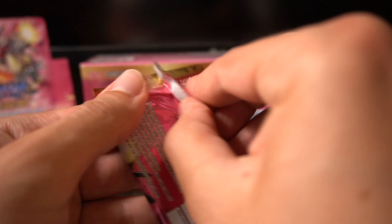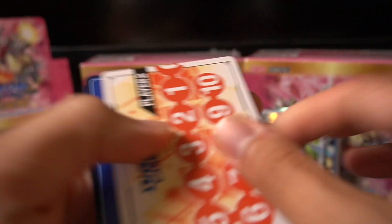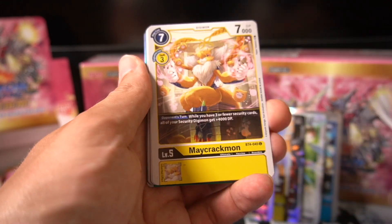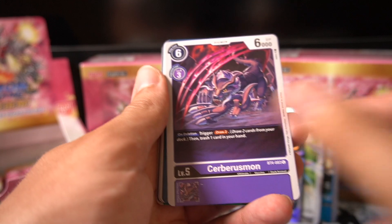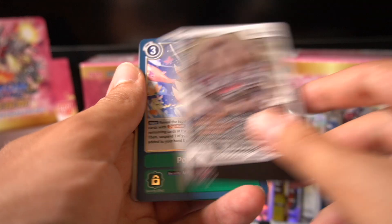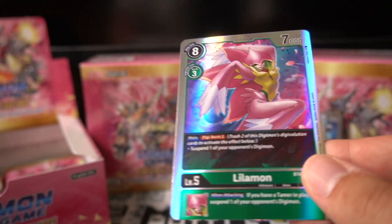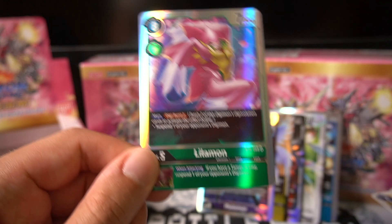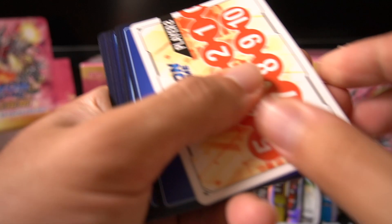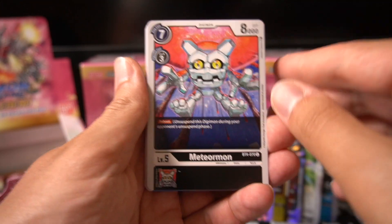Got Dark Roar — pretty cool. Lord Knightmon is going to be really good. I looked into what it's looking like on the Japanese side of things and it's looking kind of nasty. As a yellow player, I'm eating well. And for some reason my Siri decided to pop off and start playing music as we pull this Lilamon — thank you Siri, I understand you're trying to bring something cool to the mood, but don't overdo it.